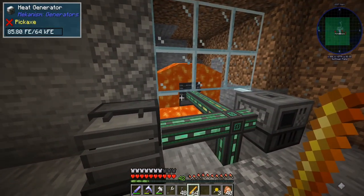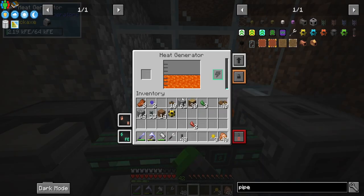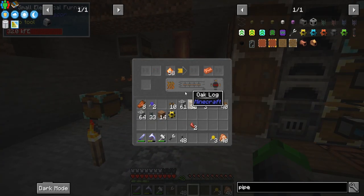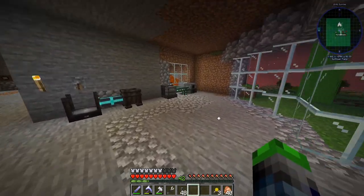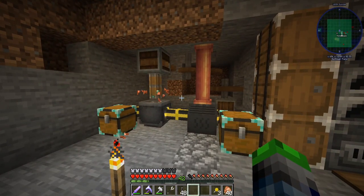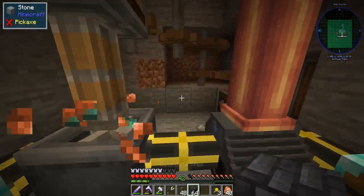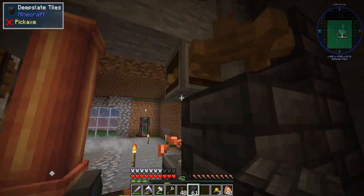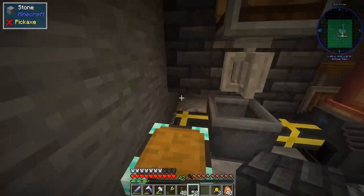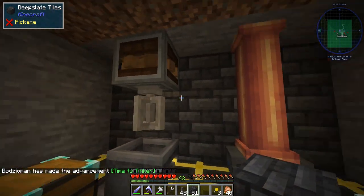I probably have to make either a couple more of these, but it is going up. We're generating 85 FE per tick — it is keeping up. We might just set this to two so it's not utilizing so much power. This should really be ramping up now. So that might work. It's working 100%, and the cool thing is we can put blocks behind it so it will look really nice.